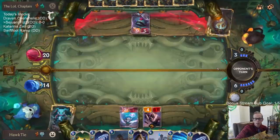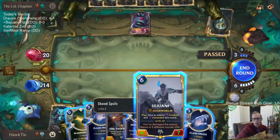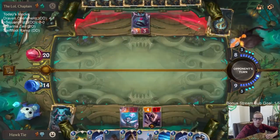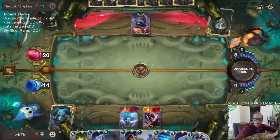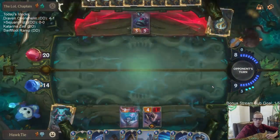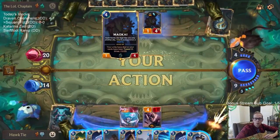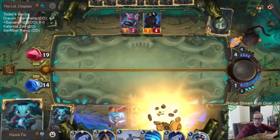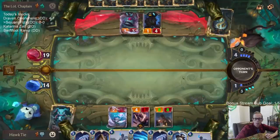We killed Maokai — that's pretty sweet, nothing wrong with that. This turn we're going to play Warning Shot and Tusk Raider, and now we have another Shared Spoils.